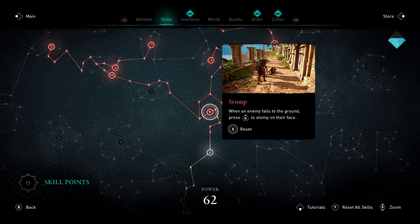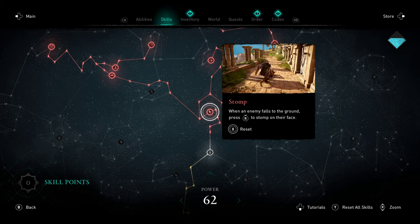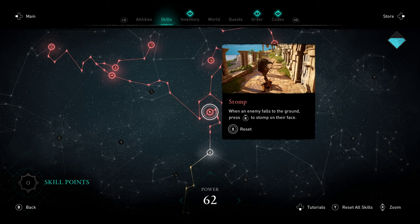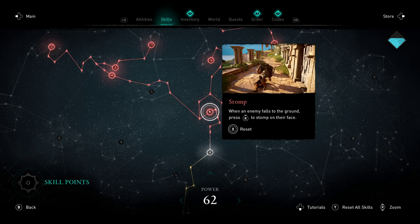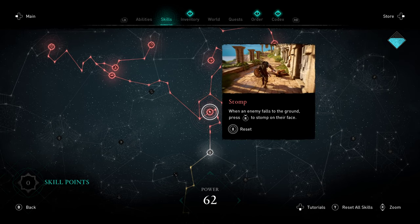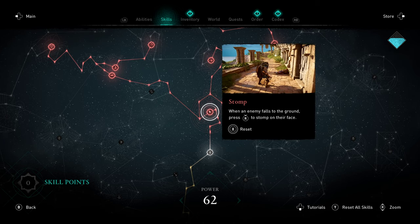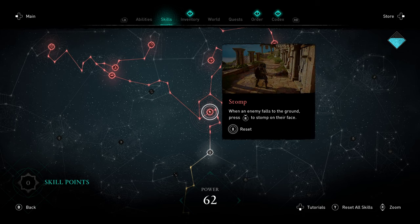First up we have Stomp. Stomp is all in all an excellent skill. There are quite a few unique weapon attacks that can forcefully knock enemies down. For example, if you have a one-handed hammer in your offhand and you hold the left bumper, you just smash an enemy on the ground and get a free Stomp. The damage on Stomp isn't quite as high as a stun attack execution, but it is very considerable — roughly like two heavy attacks worth of damage, so pretty potent.